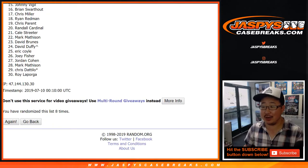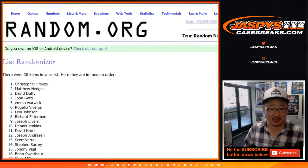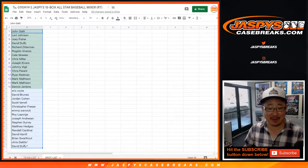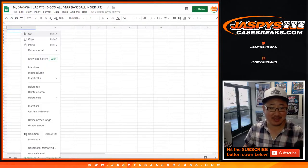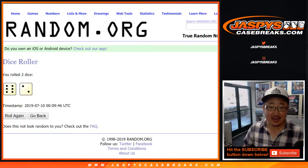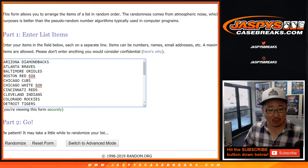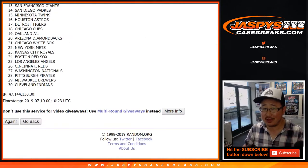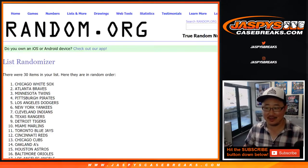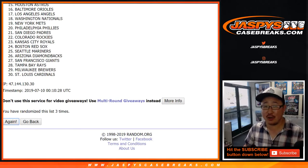G-Lo is saying the baseballs are juiced. They're not juiced — they are just manufactured with less imperfections, which allows them to carry. Less drag coefficient. The stitching is lower, but still within the regulations of what Major League Baseball says. Verlander's just pissed because he's given up a lot of home runs this year.